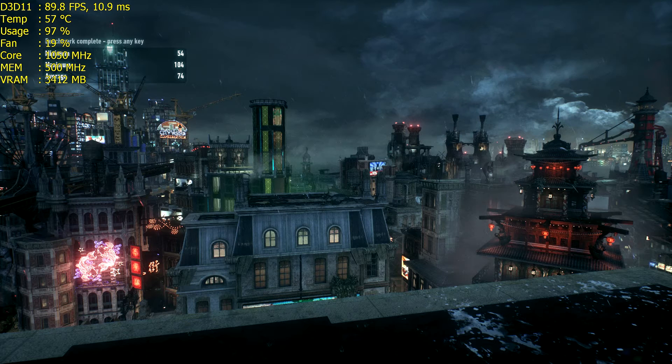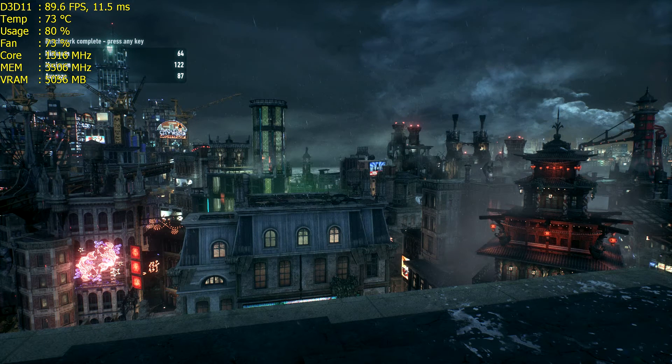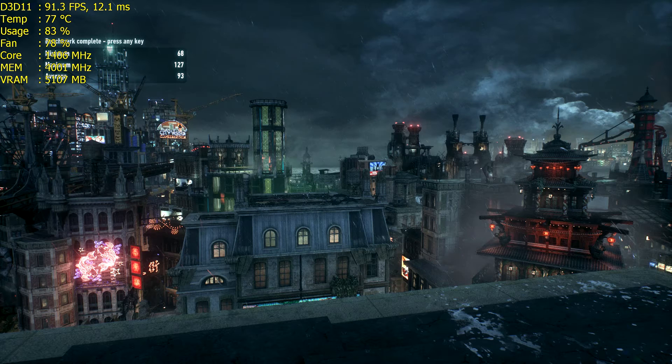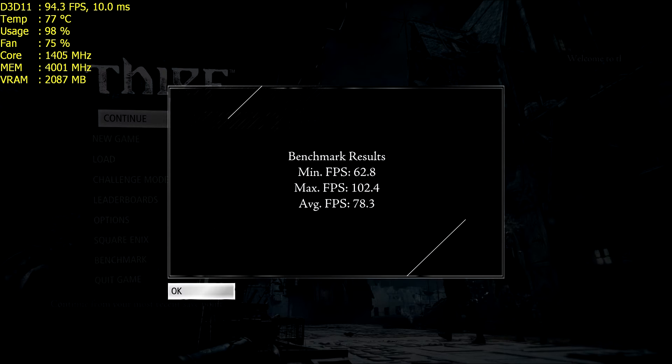Batman Arkham Knight — the much talked-about release from Warner Brothers: the Fury X scores 74 at stock and 78 overclocked, a 4 frames per second gain. The Titan X scores 87 at stock and 93 overclocked, a 6 frames per second gain. A bit closer between the Titan X and Fury X than some might expect. Finally Thief: the Fury X scored 68.5 at stock and 71.9 overclocked; the Titan X was 72.6 and 78.3 overclocked — running DX, not Mantle.